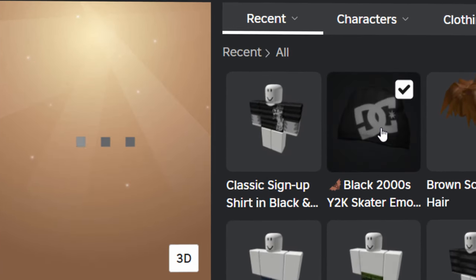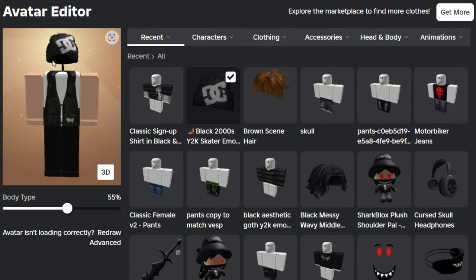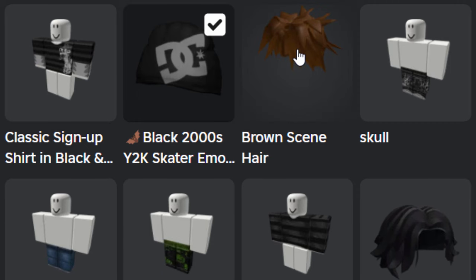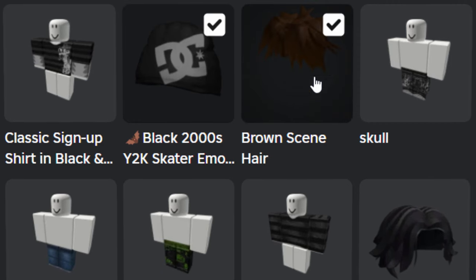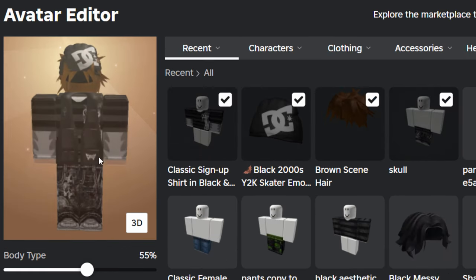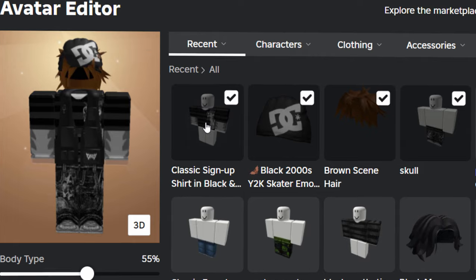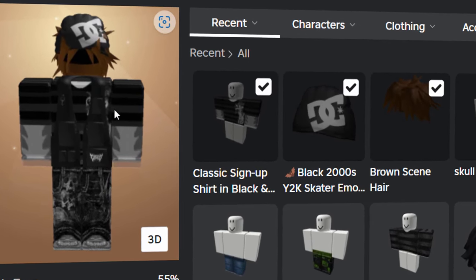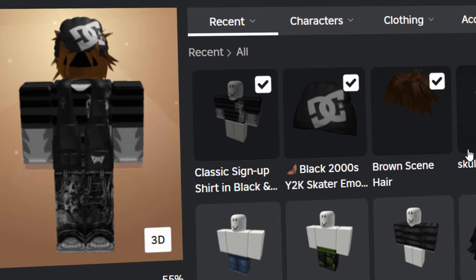If I wear this classic DC beanie it's going to blend in with the head and then it looks headless — but you can still see that little umbrella pole thing. So we're going to add in some hair or something else to blend in with it, and then you can see it's a perfect headless look. You can wear matching clothes as well. I like this one because I have a feeling Roblox won't ban it as quickly.